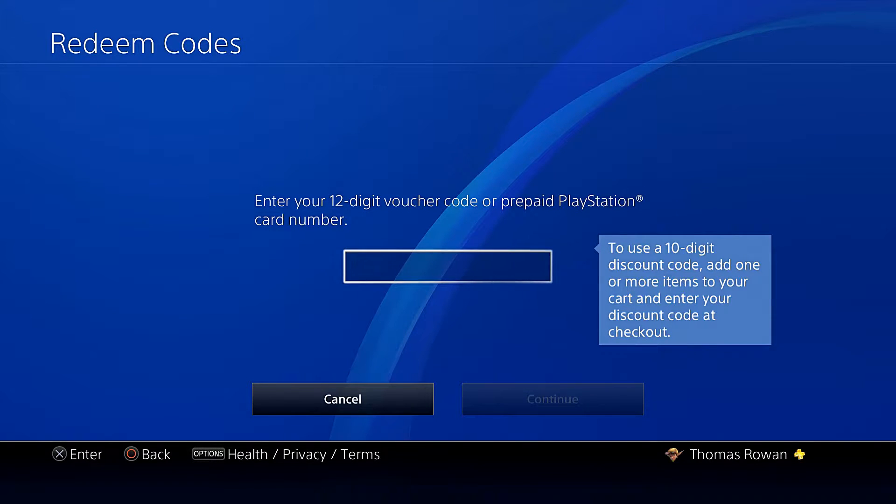You enter the code. I already did it — I messed up on the video, for some reason my Elgato is being funny. But you just enter it. It's a 12 letter and number code — it's an alphanumerical code. It says right there: 10 digit discount code.